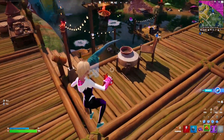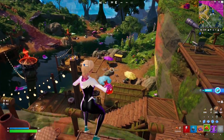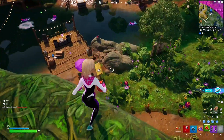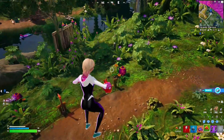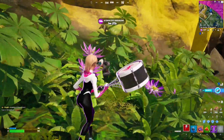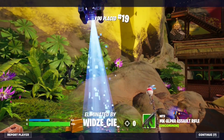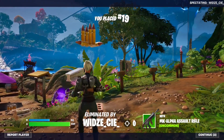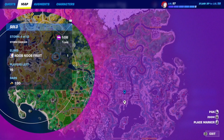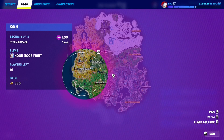The next Meowscles quest requires you to get eliminated nine times — it's a play on the nine lives of a cat. You basically just find somebody willing to kill you, which isn't hard. There he is — just accept death. We need to get eliminated nine times total. I highly recommend landing at Mega City hot drop because there are no bots there, so everyone who lands is essentially a sweat and will kill you very fast.